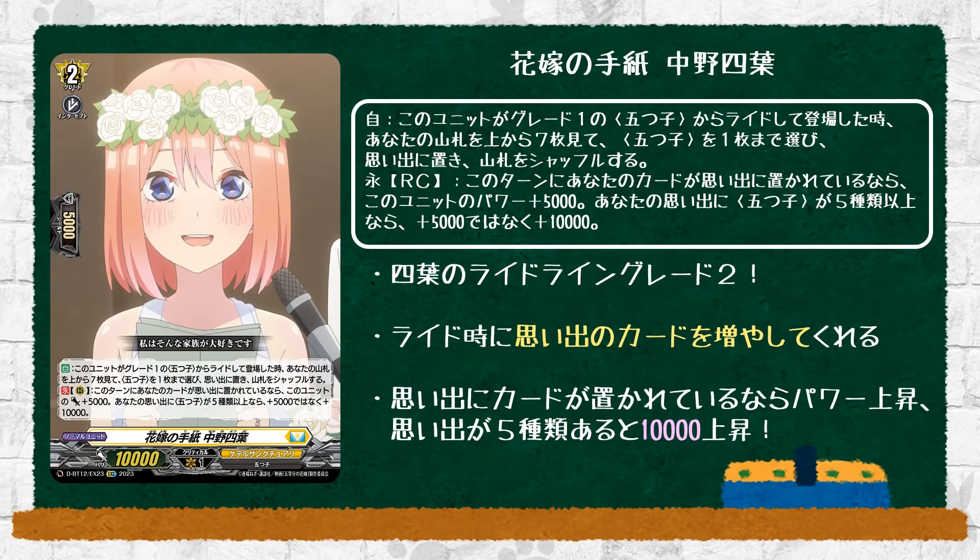Then to the grade 2 with 10k power — Rides the Ladder, Yotsuba Nakudo — which pretty much spoils that she's the winning girl. First skill is basically a clone of the other ones: when riding on top of the grade 1 quintuplet, look at the top 10 cards of your deck, choose up to one quintuplet card from among them, and put it into your memory. The second skill is a little more unique: on rearguard, if a card was put into your memory this turn, this card gets 5k power. If there are 5k more different named quintuplets, 10k instead. This is the playstyle of Yotsuba — it's all about putting cards in your memory, because her memories give her strength.